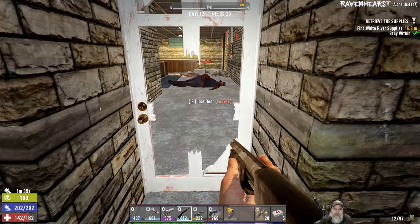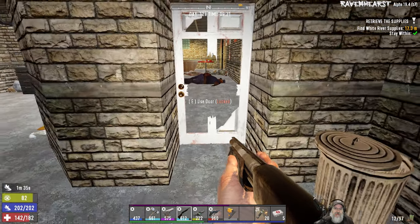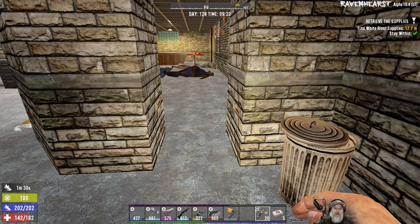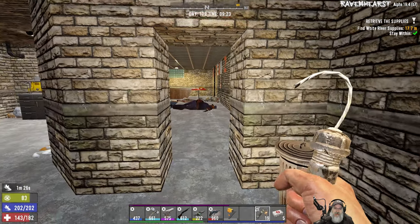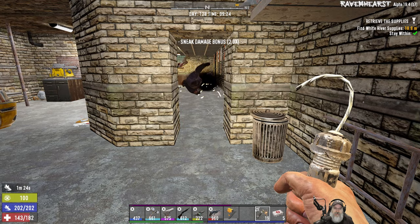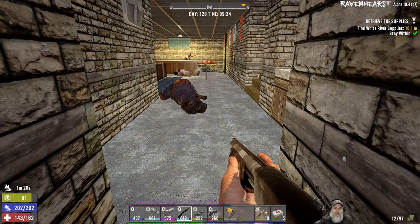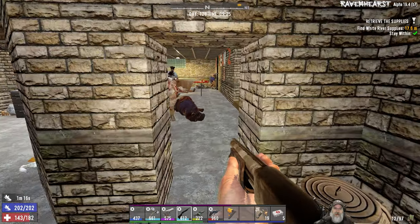So we've got another cop and some other zombies. Can we break this door without waking them up? All right, we're going to do this the easy way. Okay, line up those heads.